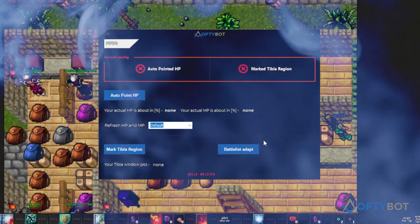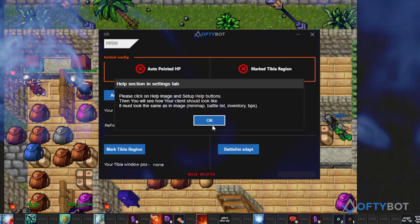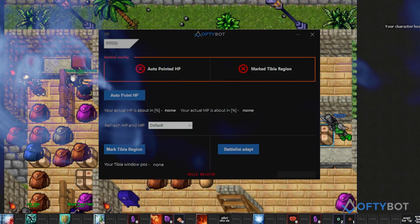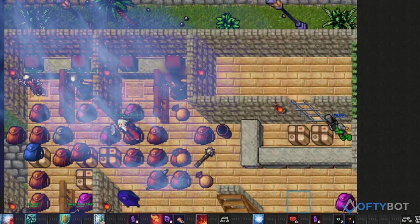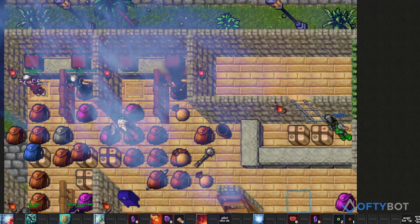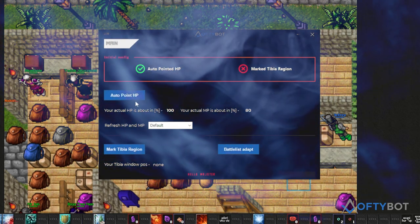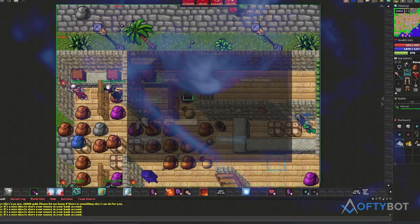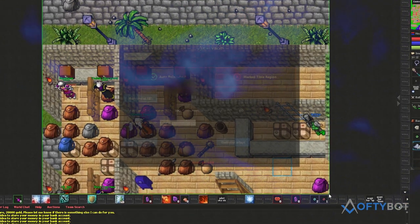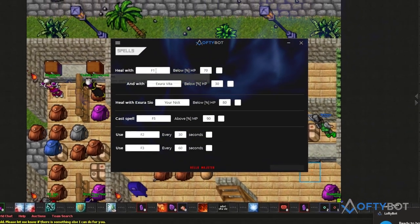On first run you will see a bunch of help messages that you should read. You have to do two things initially. First, auto point HP — it detects the health and mana bars. After a few seconds when focus is applied, you will see the health and mana values. Second, mark the Tibia region: draw a rectangle around it, and a small rectangle will show where the center of the screen is. Now all functions will work.